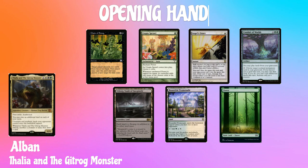Let me introduce you to our players today. Going first we have Albin, playing Thalia and the Gitrog Monster. His opening hand has Chain of Smog, Utopia Sprawl, Angel's Grace, Conduit of Worlds, Urborg Doom of Yawgmoth, Bountiful Promenade, and a Forest.